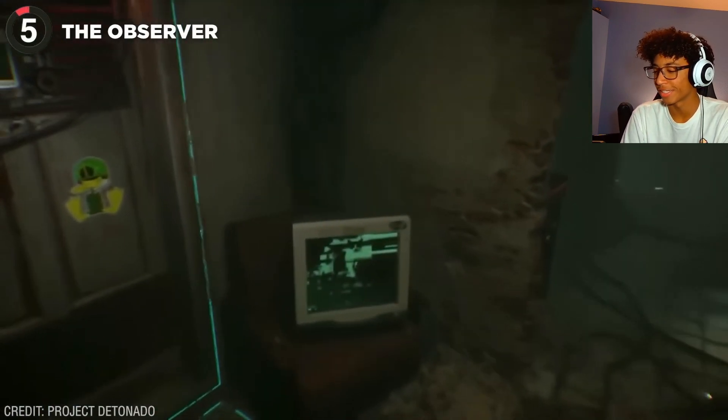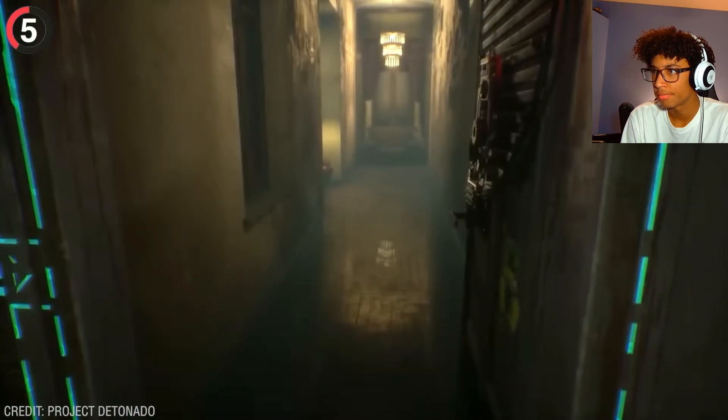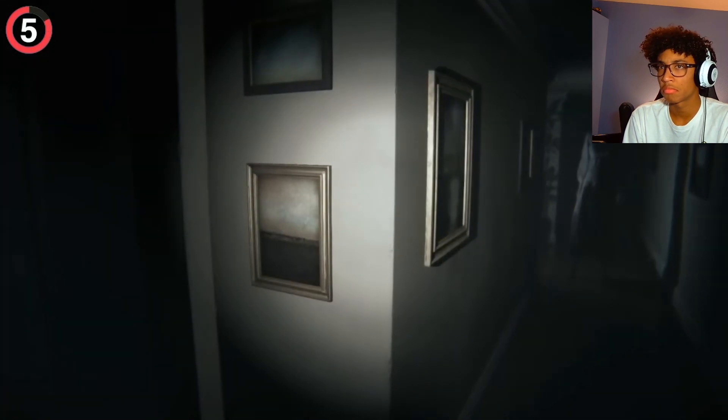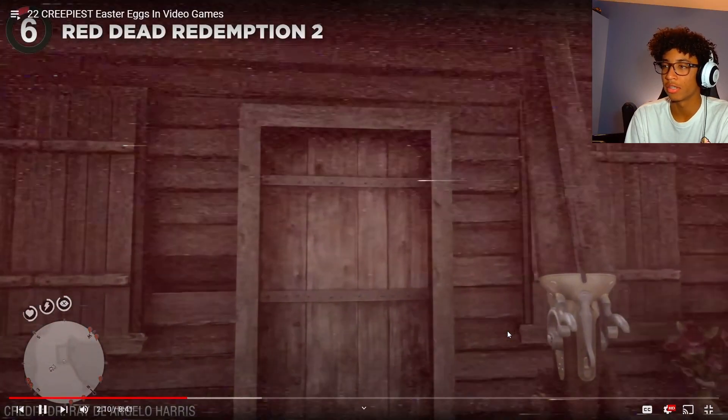Behind door 202 in The Observer, after discovering the key code, this door leads you through various hallways where you can hear people begging for help, demons tapping the window, and find body parts in a fridge. This disturbing area is a tribute to PT and they really capture the eeriness. PT — Silent Hill — that game looks so scary and it's so infamous, though it's only accessible on jailbroken PlayStations.